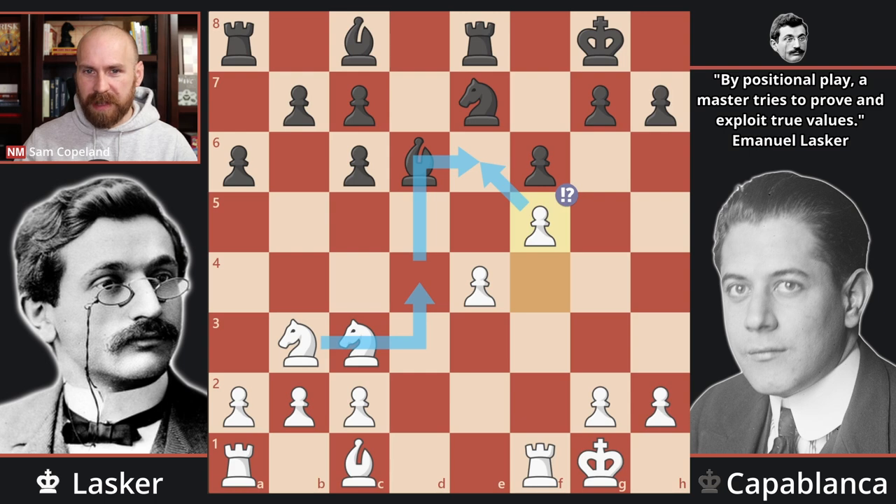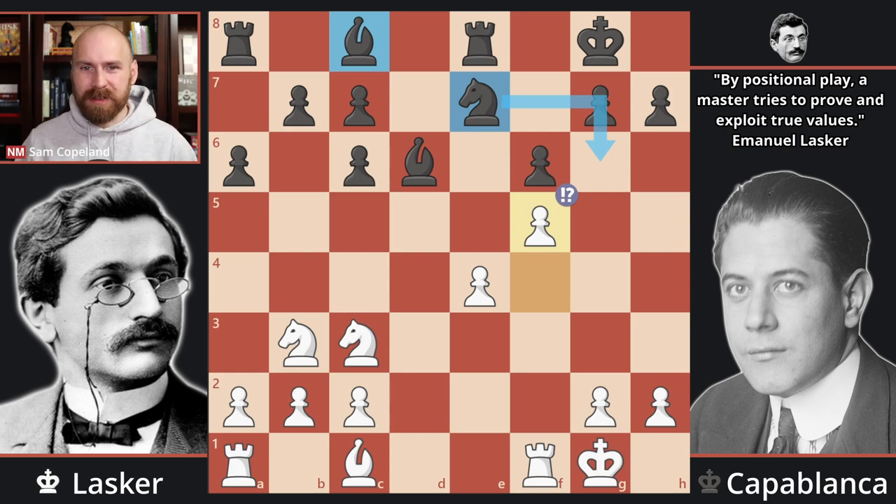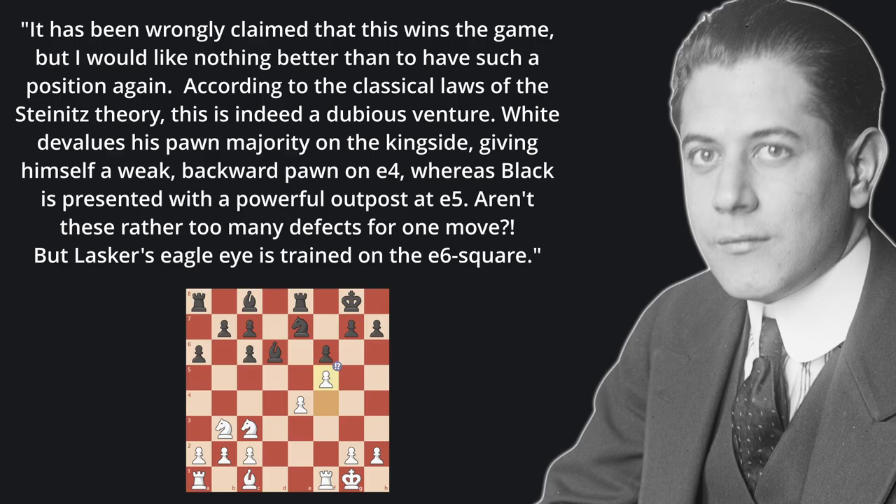The move also restricts Black. The bishop on c8 and the knight on e7 lack some critical squares, making it a little clumsy for Black to maneuver. Capablanca himself commented: "It has been wrongly claimed that this wins the game, but I would like nothing better than to have such a position again. According to the classical laws of the Steinitz theory, this is indeed a dubious venture — White devalues his pawn majority on the kingside, giving himself a weak backward pawn on e4, whereas Black is presented with a powerful outposted e5. Aren't these rather too many defects for one move? But Lasker's eagle eye is trained on the e6 square."